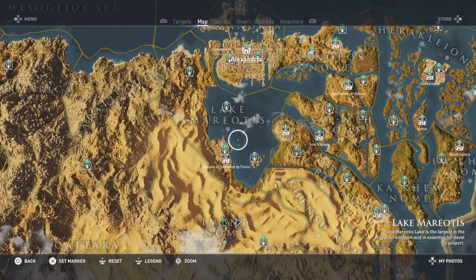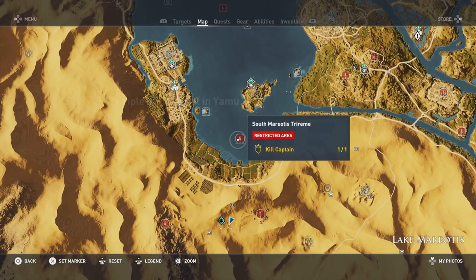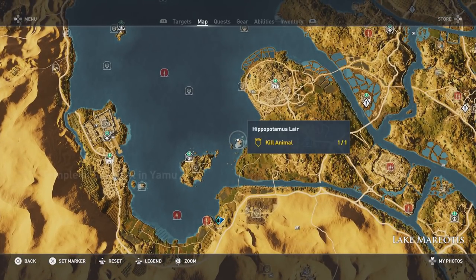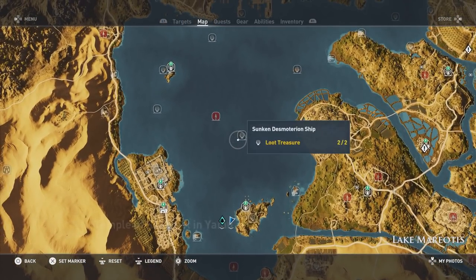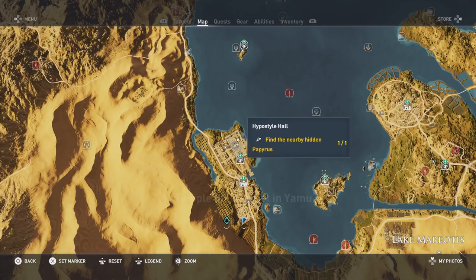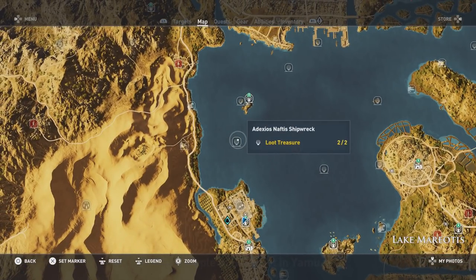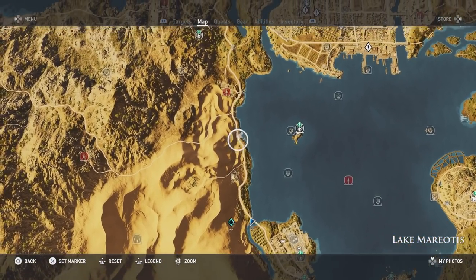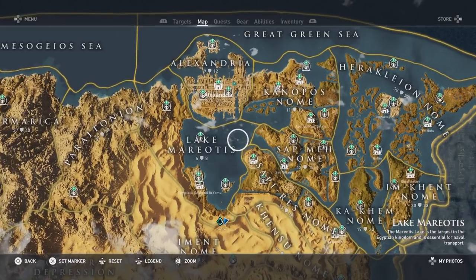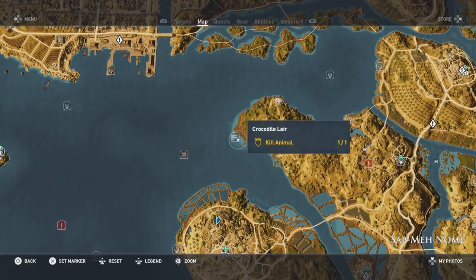Moving into Lake Mariotis. You're going to have to kill the captain and collect the loot at Camp Shimu, kill the captain at the South Mariotis Triremi, and collect the loot treasures at the Lost Crypt. Kill the animal at the Hippopotamus Lair, collect the loot treasures at the Sat Mat Warehouse, and collect the loot treasure at the Sunken Ship. Kill the animal at the Crocodile Lair, and collect the papyrus — but not actually complete the mission — for the Hippo-Style Hall. Kill the captain at the North Mariotis Triremi, collect the loot treasures at another Sunken Ship, kill the animal at the Vulture Lair and the Hippopotamus Lair. Collect the loot treasure at Dead Men Tell No Tales, collect the loot from the Mariana Anchorage, and kill the animal at the nearby Crocodile Lair.